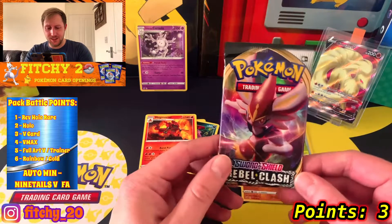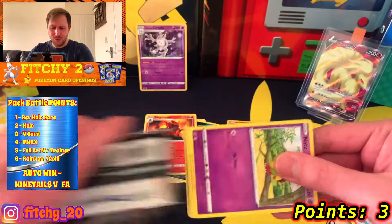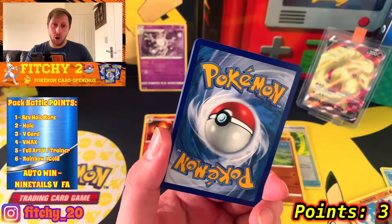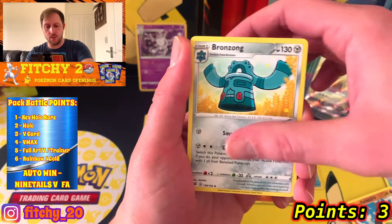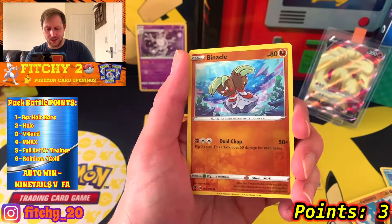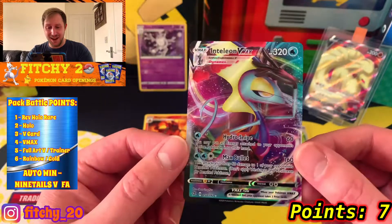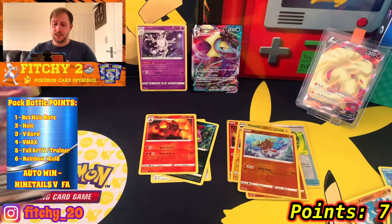We've literally got one pull so far and it's not the kind of pull you're after. Come on Cinderace - two packs remaining, we've got to get one good card, one V, one full art, one hyper rare. All I can say is it's reminding me why Rebel Clash is not at the top of my list. A Luxio, Drakloak, Bronzor, Natu, Honedge, Impidimp, Magmar, Electabuzz - reverse common is a Binacle. And behind that is an Inteleon VMAX! That is a hit, definitely better than a holo.